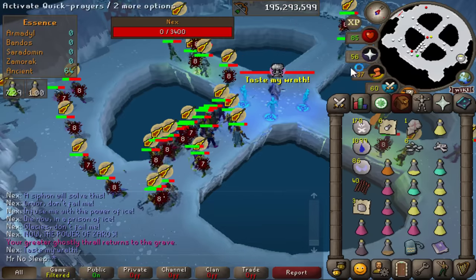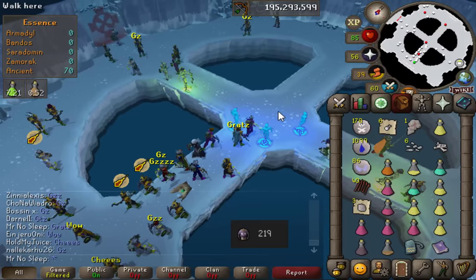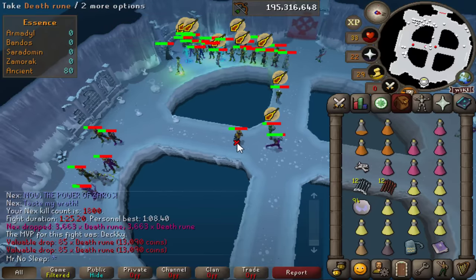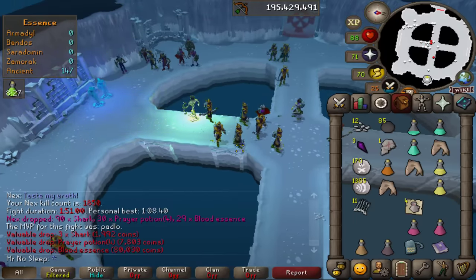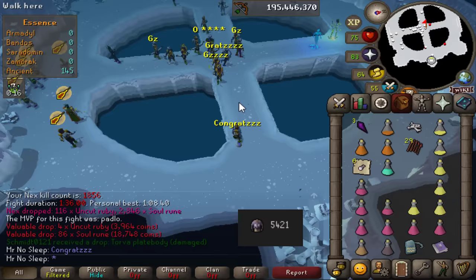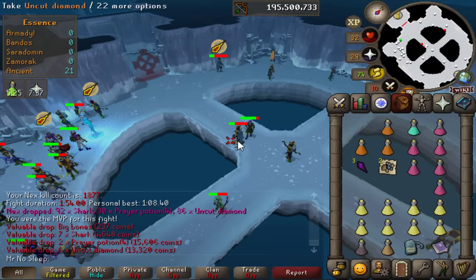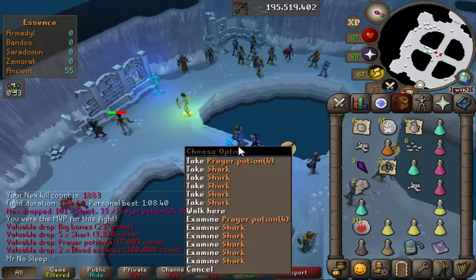We just saw a Torva full helm, and just a few kills later ladies and gentlemen - Torva plate legs at 219 KC! This guy was flipping out, and who can blame him. Only, it was a duplicate for him. Another nice milestone: 300 kills into today's video. Schmidt 0121 at 5400 KC received a Torva plate body. I have a couple of elite clue scrolls in the bank but I'm holding off - there's one step I can't do because I don't have a Pyromancer garb. No pyromancer, no inferno.